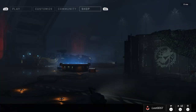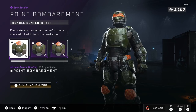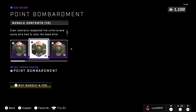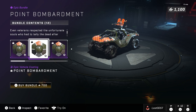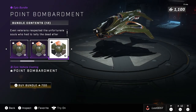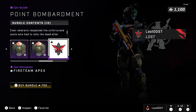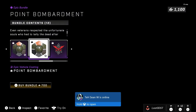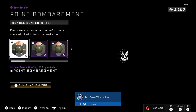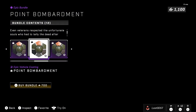Moving on to the next bundle — we got Point Bombard Mint. This one is just kind of funny looking. It's basically just green. You get the coating for the Fracture Core, then you get the coating for your Warthog, the Razorback, the Rocket Hog, the Wasp, the Scorpion. I'm pretty sure you get it for every single vehicle, including the Gungoose, and you do get it for the Mongoose as well. So you get it for every vehicle.